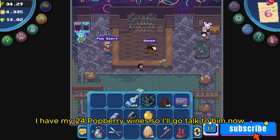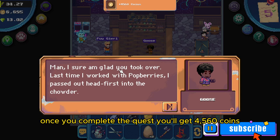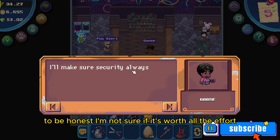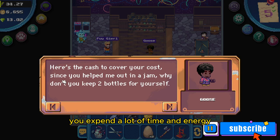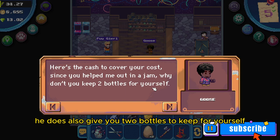Once you complete the quest, you'll get 4,560 coins. To be honest, I'm not sure if it's worth all the effort — just buying the potberry seeds and cooking mix was already close to 3,000 coins, and on top of that you expend a lot of time and energy making the ingredients. He does also give you two bonus bottles to keep for yourself.